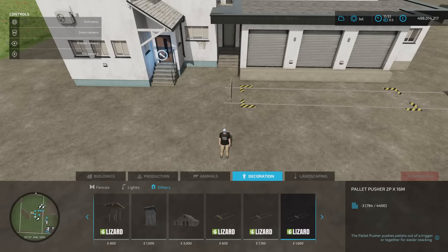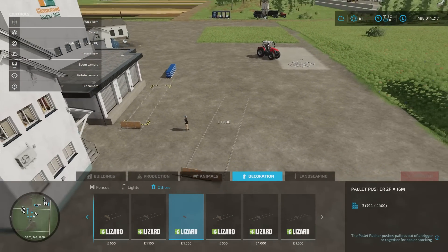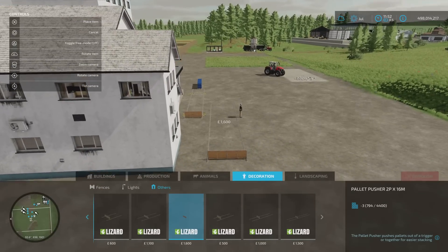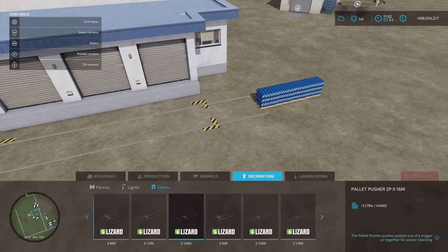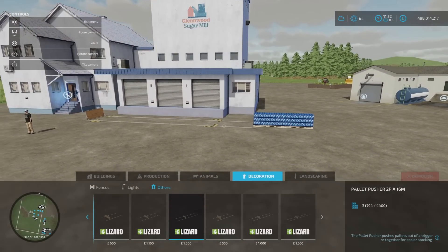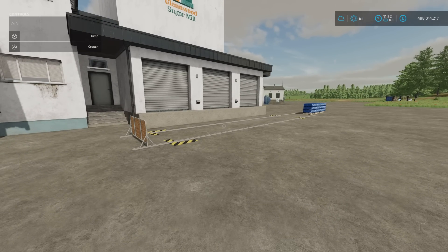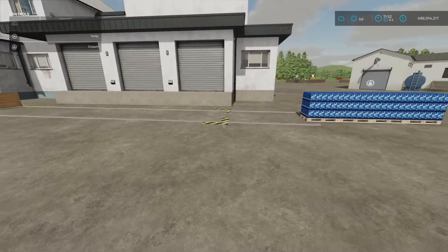You'll find it under decoration and other. From the stones, you'll see all the different ones: pallet pusher two-pallet wide at 7, 12, and 16 metres — all three slots — then one-pallet wide at 7, 12, and 16 metres. When you come to place, getting it as straight as your actual spawn point is the trickiest bit. But it worked perfectly — they stayed nice and neat and tidy. That's by NoName, the Pallet Pusher. Brilliant.